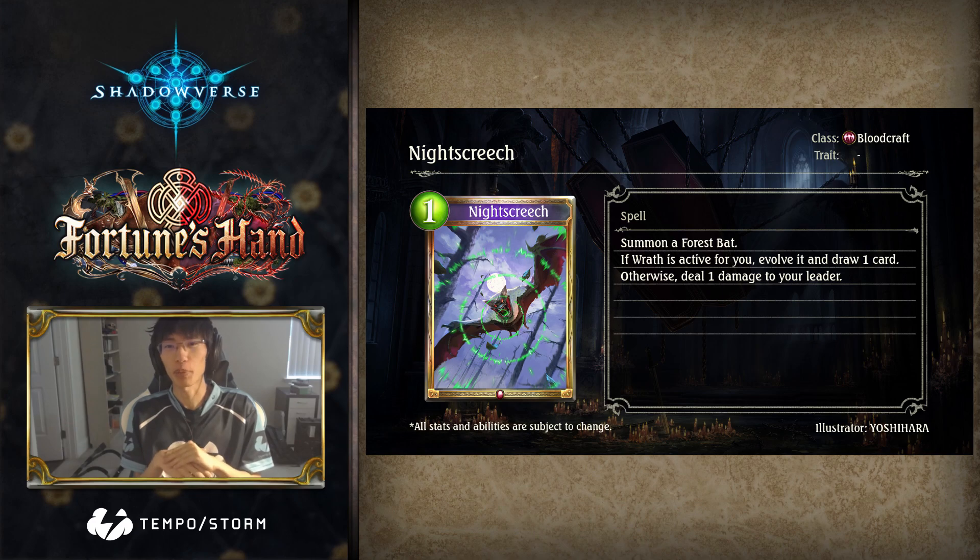Night Screech is a gold 1-cost blood spell card, and has the effect: Summon a Force Bat. If Wrath is active for you, evolve it and draw a card; otherwise deal 1 damage to your leader.